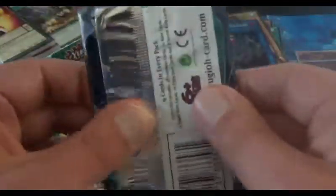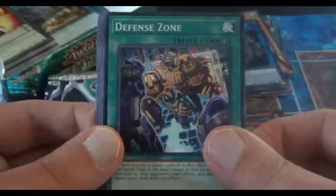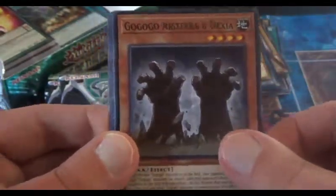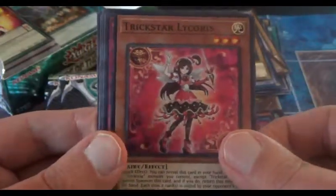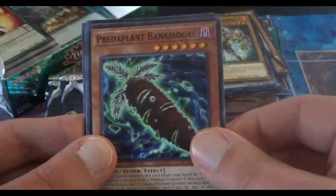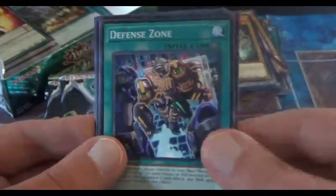We've kind of gone over the commons already so I might go through these a bit faster. Defense Zone, Chosen by the World Chalice, Go Go Go Aristeria and Dexia, Launcher Commander. And we have another Super Rare Trickstar Lycorus, and another Rare Recall. Preda Plant, Bang Sigour again, Treasure Panda, Supreme Rage, and finally that's it.